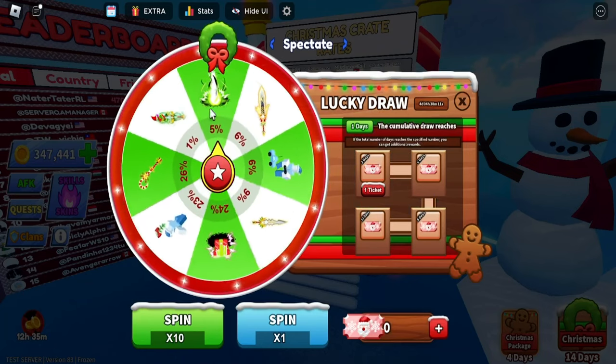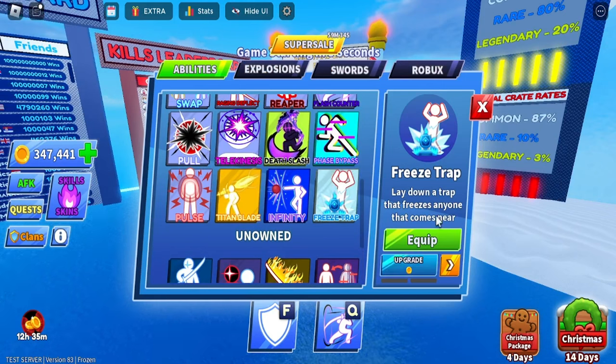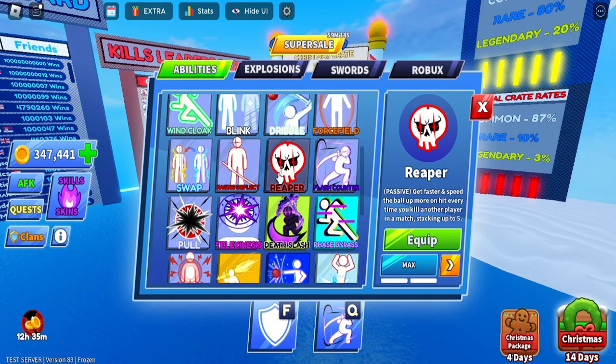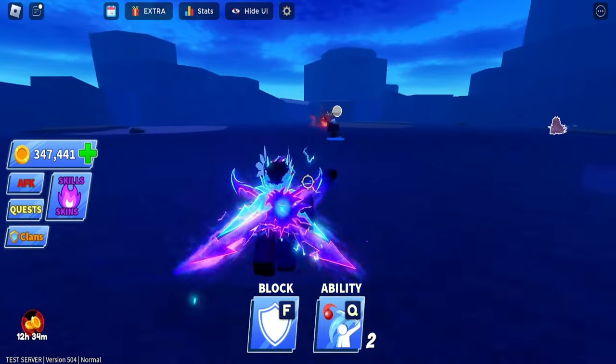From the lucky draw you can pull various items. We also have two new emotes: the freeze trap, which lays down a trap that freezes anyone who walks into it, and the dribble emote, which lets you dribble the ball and speed yourself up before shooting it to mix opponents up.